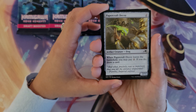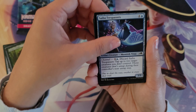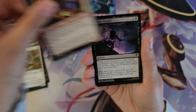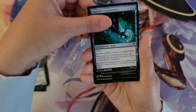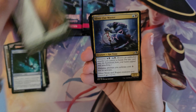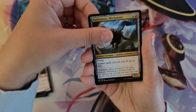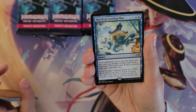First pack is Papercraft Decoy, Virus Beetle, Greater Tanuki, The Trespassers, Moth Rider Patrol, Tawashi Song Shaper, Kaito's Pursuit, Heir of the Ancient Fang, Tamio's Completion, Tales of Master Shishiro, Silver Fur Master, Twin Shot Sniper, Enthusiastic Mechanut, and the rare for this pack is the March of Swirling Mist.